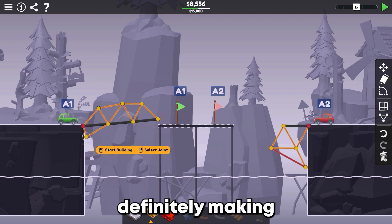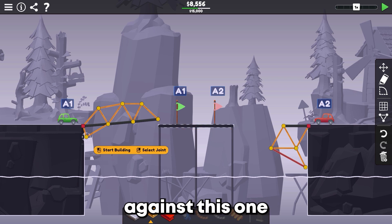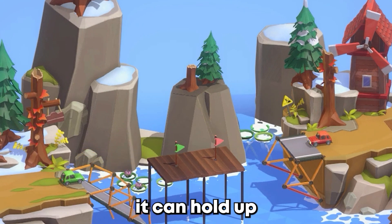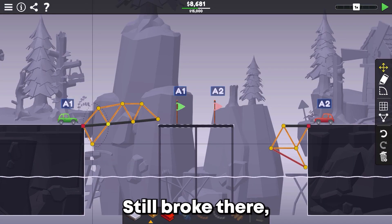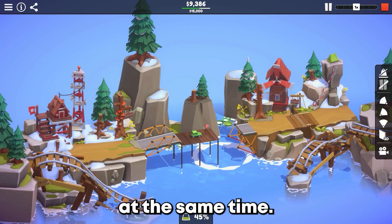This is definitely making it stronger because it's pushing all the weight from up here down against this one and then pushing that into the wall — that's why it can hold up a little bit more. Still broke there, but you get the idea. Oh, and they go at the same time.